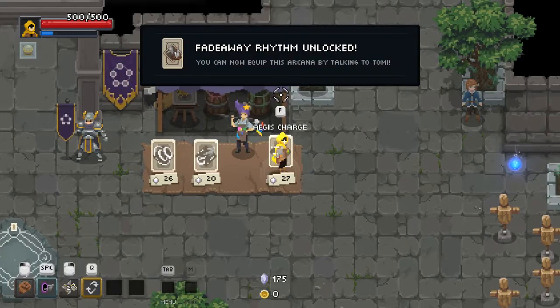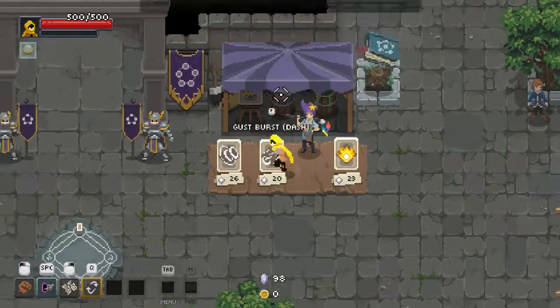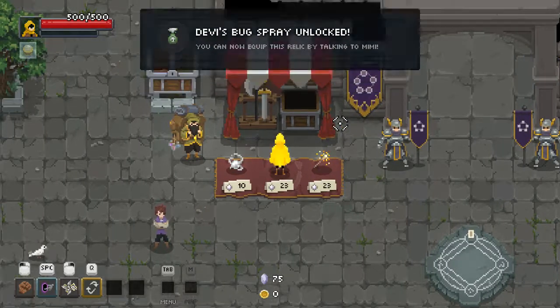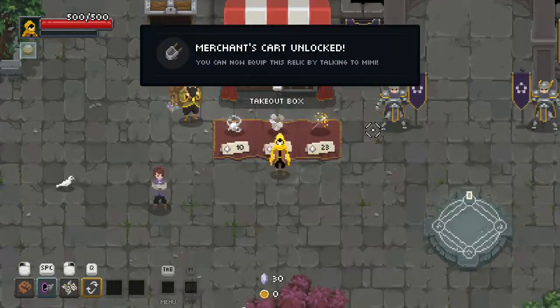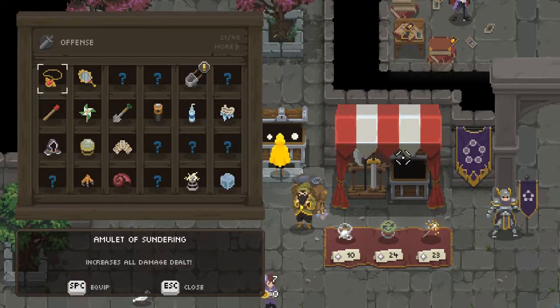Fadeaway Rhythm, Aegis Charge, Frozen Bait, Water Pulse Agent. Okay, let's buy some trinkets. We're going to probably struggle today performing well because it's a new mouse. It's hard to adjust these things instantly, so if we crash and burn — takeout box, not a bad idea — then so be it. We'll crash and burn with style.